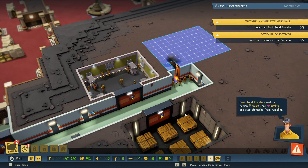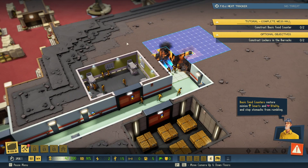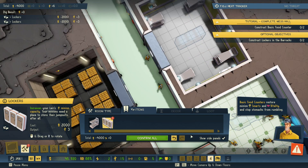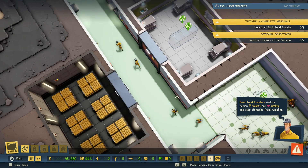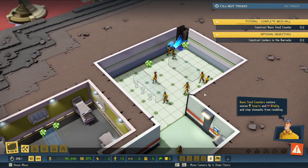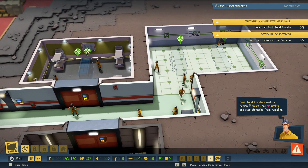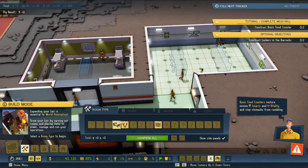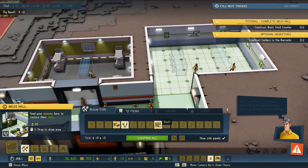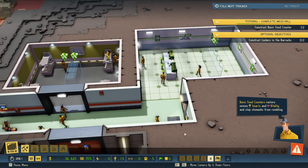Ooh, look at all that money! It looks like we have some stuff to claim — construct lockers in the barracks for an optional objective. Okay, here's some lockers — confirm. Put some lockers in the barracks, hopefully that will help. We're still constructing the mess hall. Oh, you know what, I never put a door in here — we probably need a door. Apparently we don't need a door for the mess hall. Construct lockers in the barracks — we already did that, there's two of them in there. And two basic food counters, we got two of those as well. Okay, so I guess we just gotta wait.